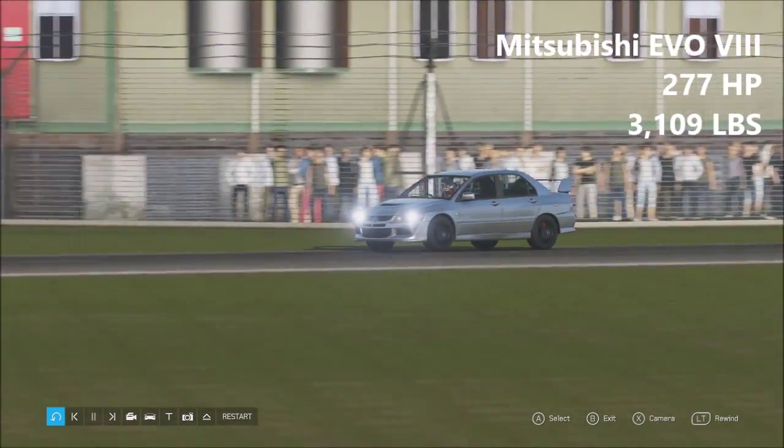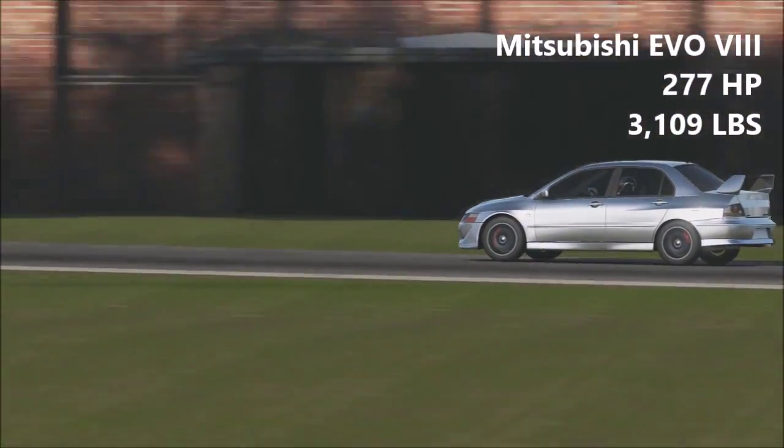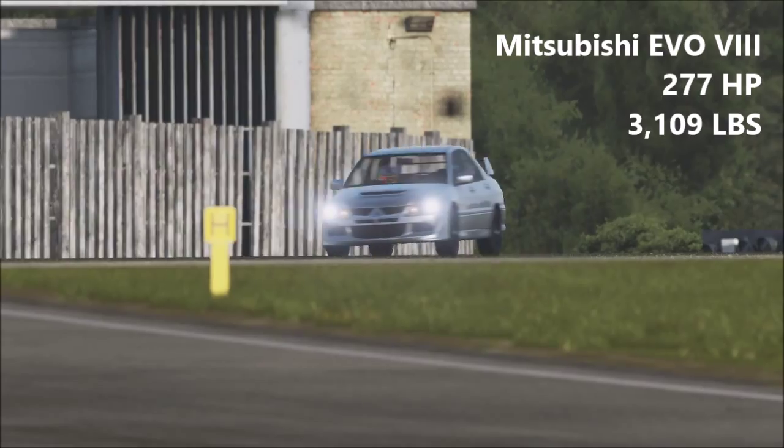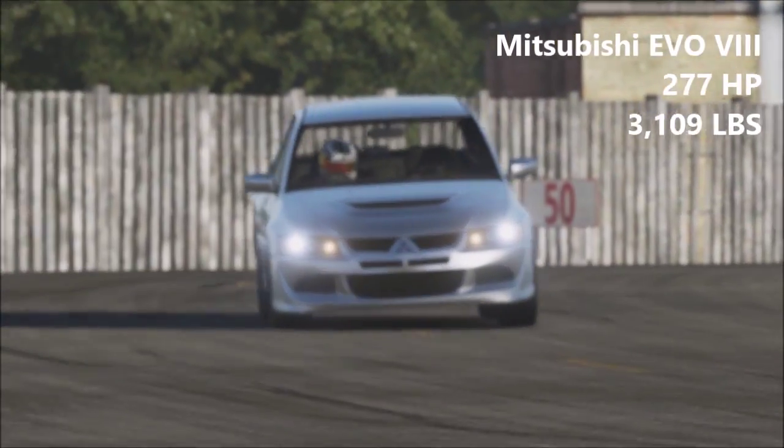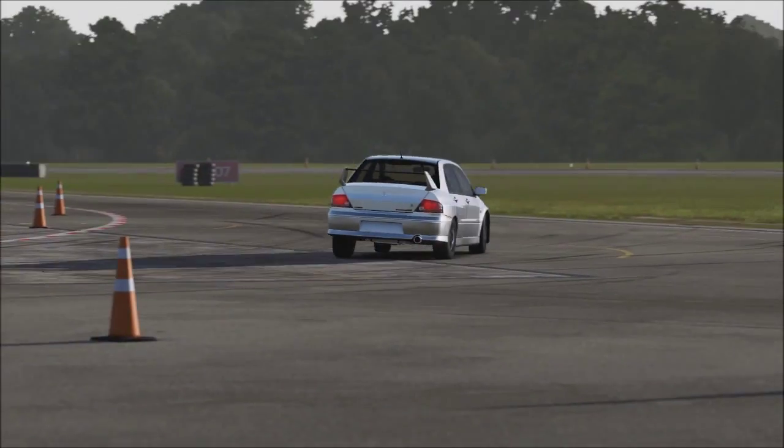Next up, the Mitsubishi Evo VIII, 277 horsepower, 3,109 lbs of weight. We had an Evo VI and an Evo X go around last season, and they did alright — the Evo X was noticeably slower than the Evo VI.